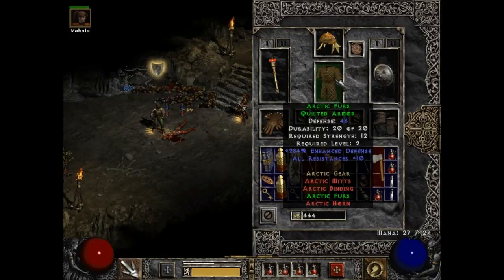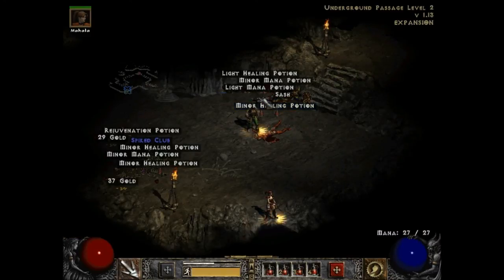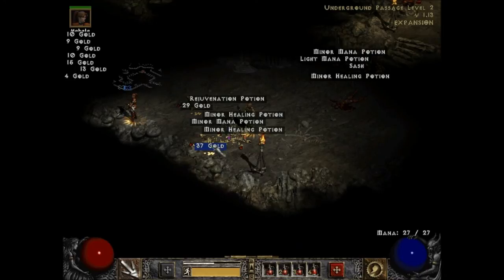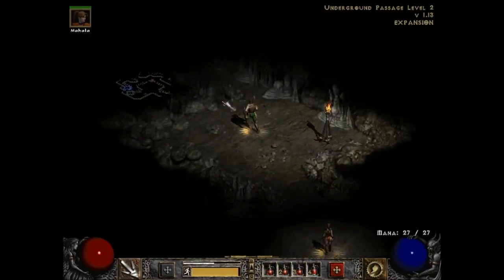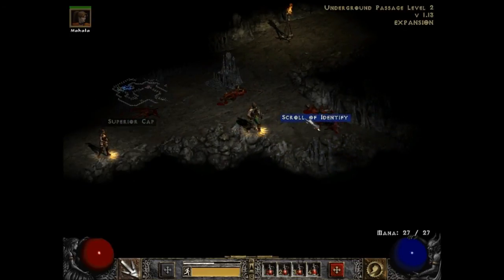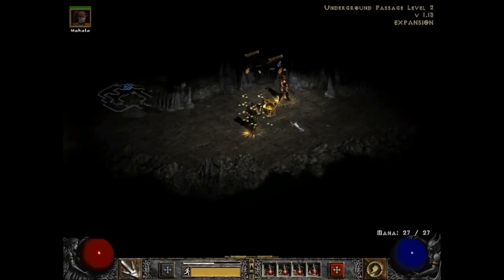Now, you'll notice that I did get two green items, but they're different. This is the Arctic Furs from the Arctic Gear Collection, and this is the Infernal Cranium from the Infernal Tools Collection. It's so incredibly rare just to find green stuff. I don't know how much level grinding and reloading and going back and trying to find stuff in order to complete a collection — that would drive me nuts. They didn't even need to bother putting it in single player. I don't know anybody that's ever finished a set in multiplayer, let alone in single player.